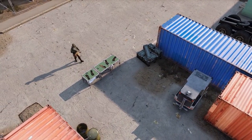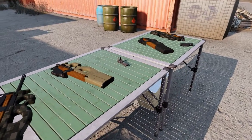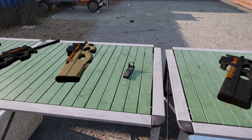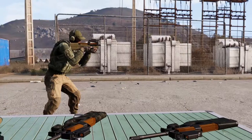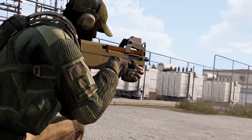Our ADR-97 pack is a collection of weapons that we're making available on Steam Workshop for everyone to download. The ADR is a small, nimble firearm with a high rate of fire. Relatively lightweight and highly maneuverable, it's a lot of fun to use and packs a fairly decent punch.